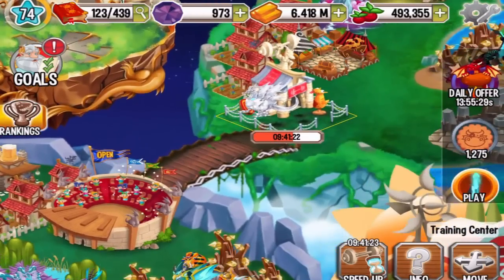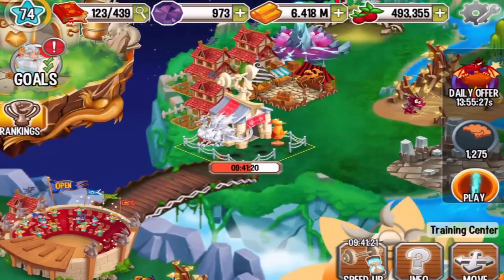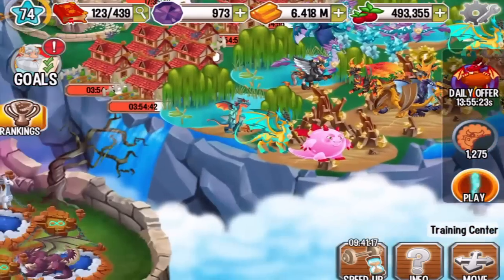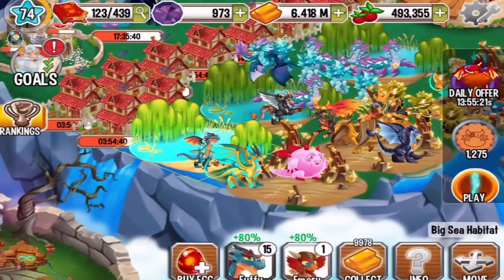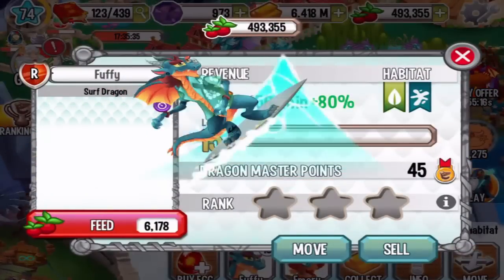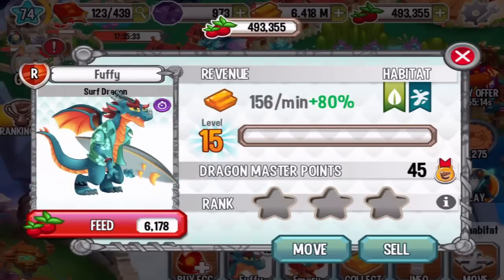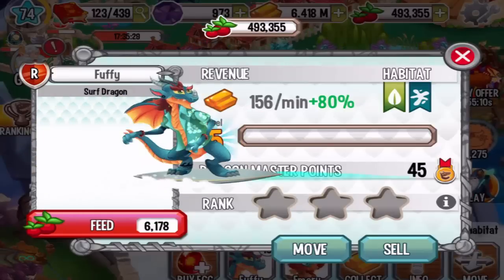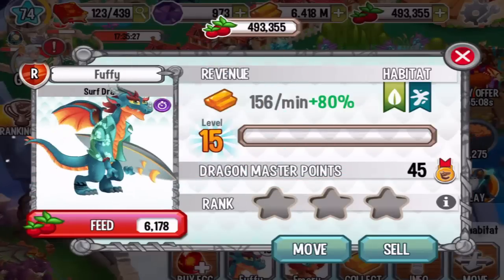We still have another dragon here — I'm training the Mirror Dragon. But as you can see, the Surf Dragon Fuffy is pretty cool and I like it. I'll keep it in my habitats. Until next time, have an awesome day guys and have fun in Dragon City like usual!